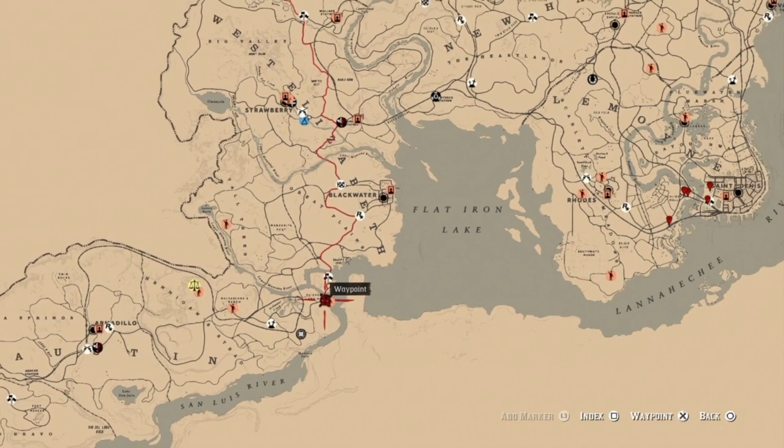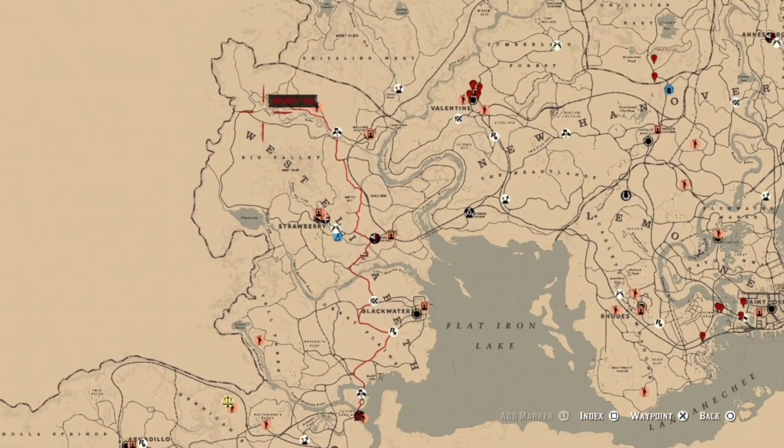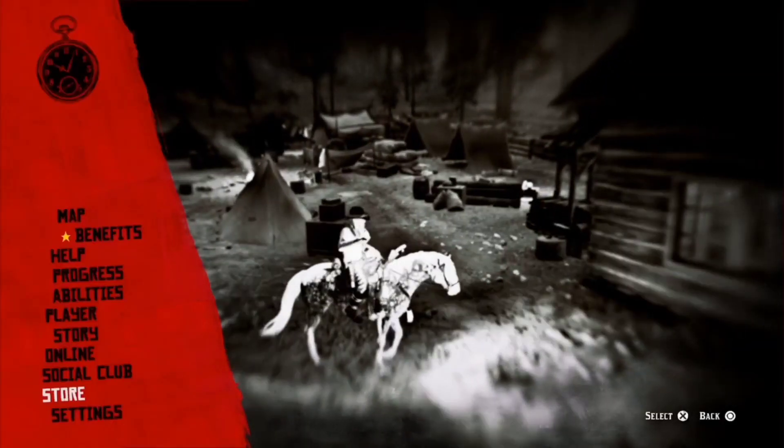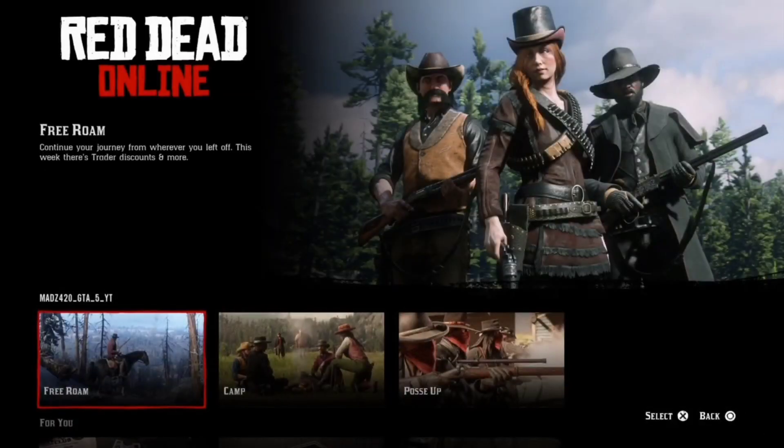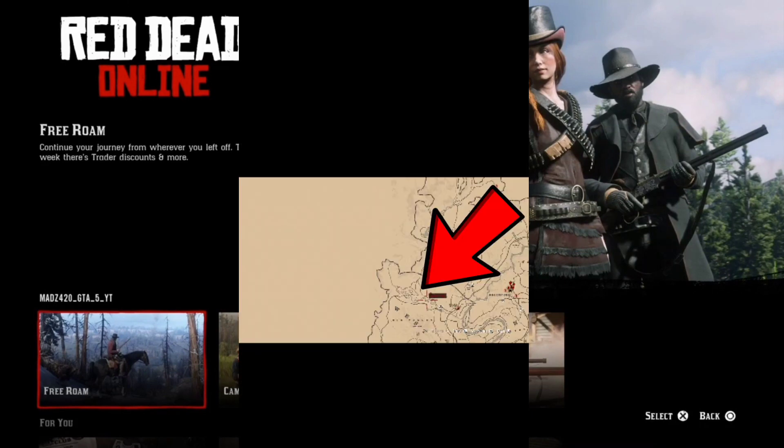So at the moment I'm showing you where the fences are on the map. If you don't know where they are, the closest ones to us are Emerald Ranch and down at Thieves Landing. But the first thing you want to do when you come to Little Creek River here, where I am, is you want to pause your game.